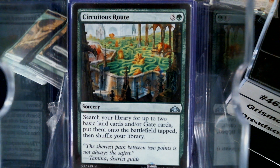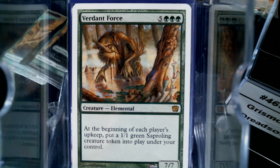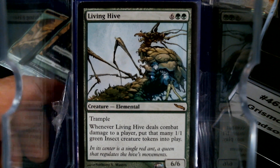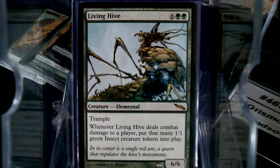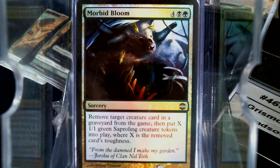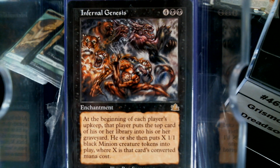For token creation, they give us Diverted Force. I started building these three decks before we could actually get our hands on the C19 product — and white border stands out on the table, which is nice. Living Hive is a 6/6 trample that makes that many insect tokens — a little expensive but we'll get there. Also Fungal Sprouting, Hooded Hydra — when you make it big enough they're going to kill it — Morbid Bloom, Necrogenesis, and Dread Summons.